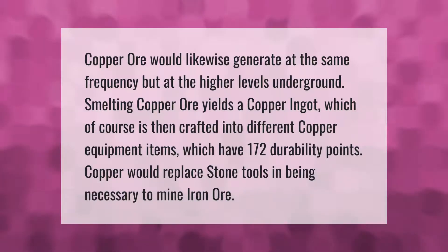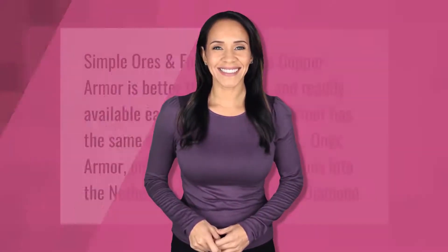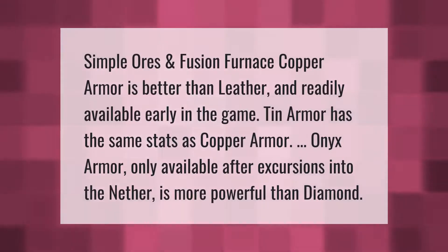Copper has 172 durability points. Copper would replace stone tools in being necessary to mine iron ore. Simple ores and fusion furnace — copper armor is better than leather and readily available early in the game.